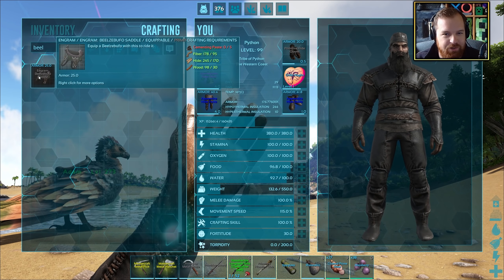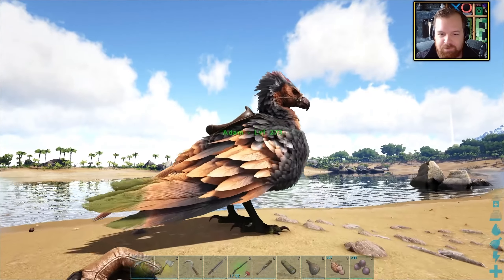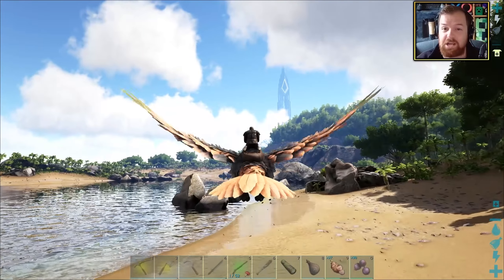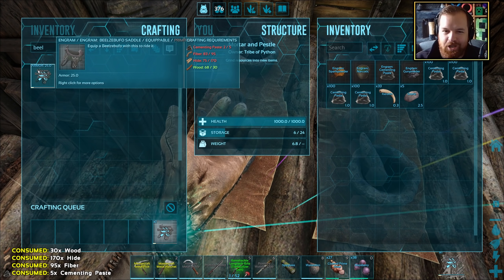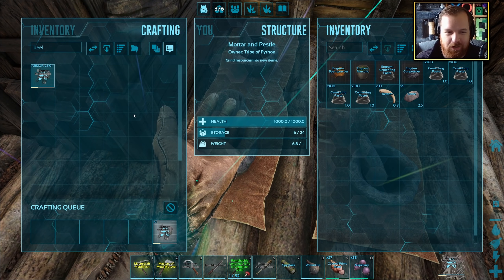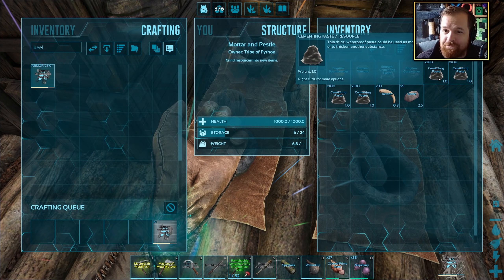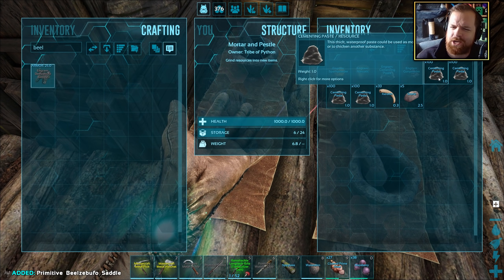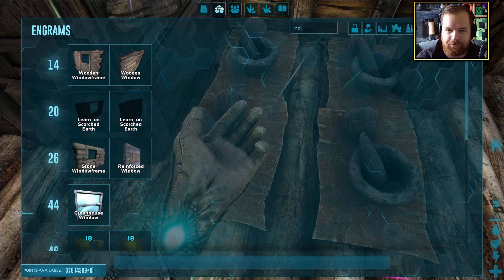Where does one make a Beelzee Buffo saddle? You don't even need much for it — just a little bit of cementing paste. Back to base we go. The Beelzee Buffo saddle only needs five cementing paste required for it, which is pretty awesome. And check it out — I now have 400 plus cementing paste. As far as I can remember, 600 were needed for the industrial forge.